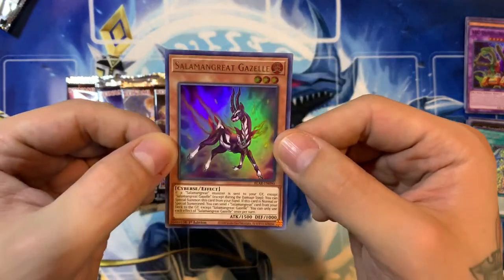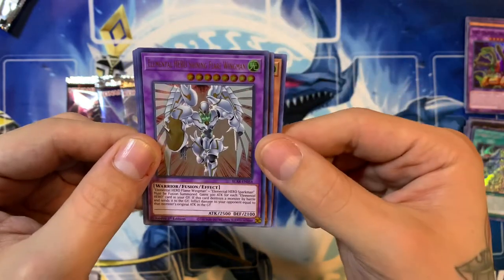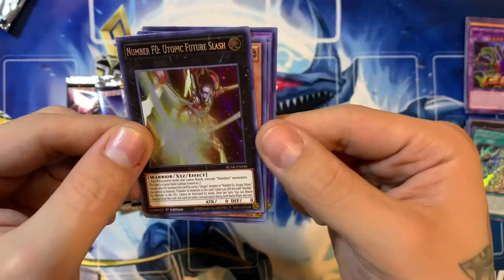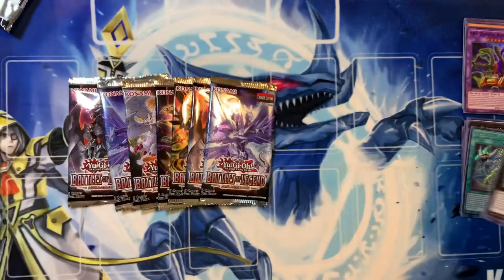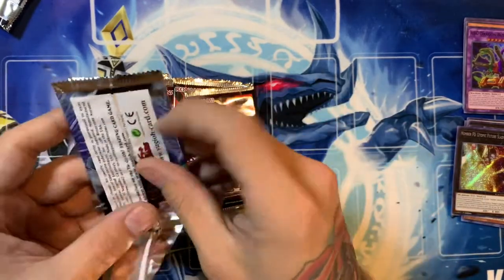We have Sailor Man, Great Gazelle, Elemental Hero Neos Alias, Elemental Hero Shining Flare Wingman, Invoked Caliga. Nice. And Number F-Zero, Utopic Future Slash. Heck yeah to that Invocation pull though — I'm really happy I got that. It's one of the secrets I was hoping for out of the set, besides Starlight Rare.